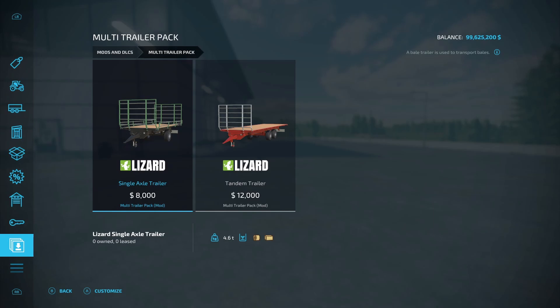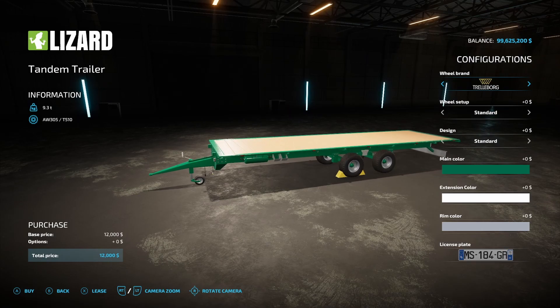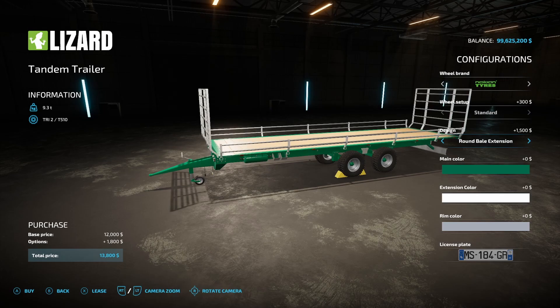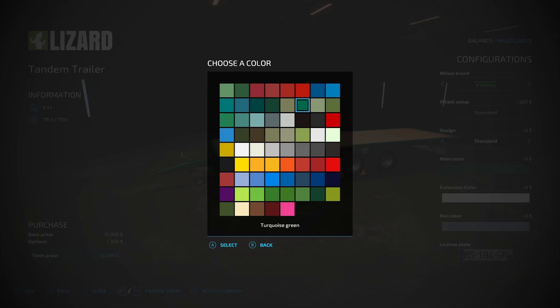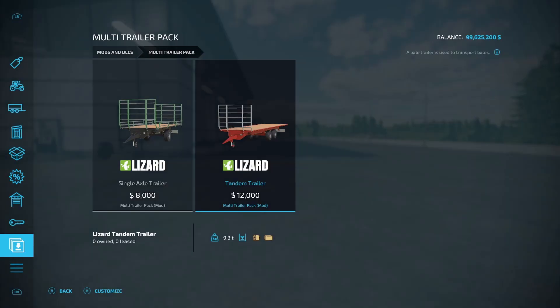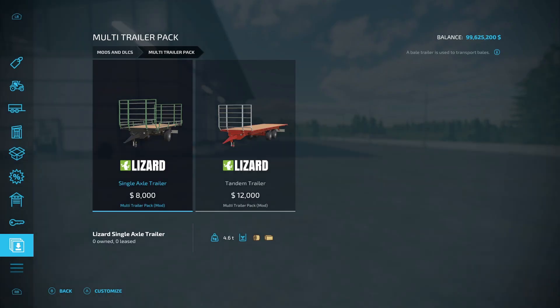Then we have the multi-trailer pack from Wolf Axe Modding, 2.42 megabytes — a pack of two multi-purpose trailers for transporting bales, pallets, and logs. The single axle trailer is 4.6 tons at $8,000, and the tandem trailer is 9.3 tons at $12,000. Tire brand options include Wilbrand, Trailborg, Michelin, Verderstein, and Nokian. Design options include standard, front extension, front and rear extension, round bale extension, and forestry extension. You can choose any main color — even purple — plus extension color and rim color.